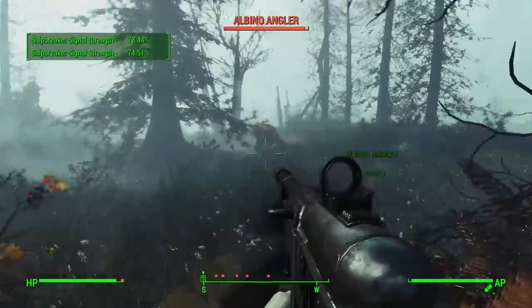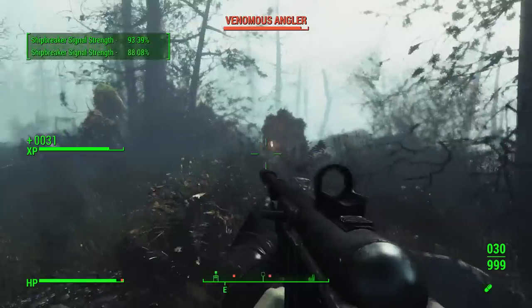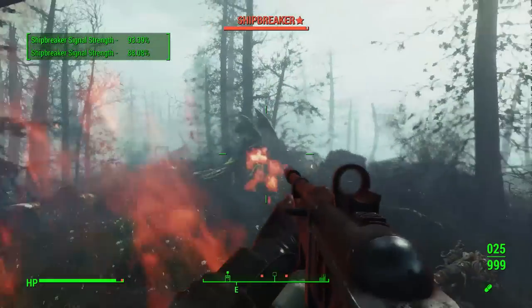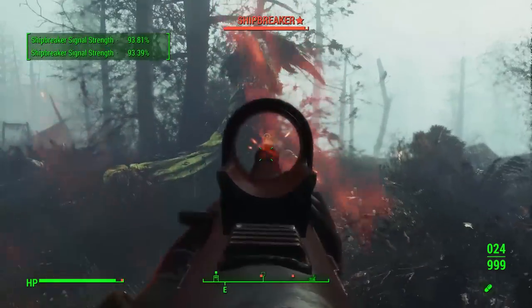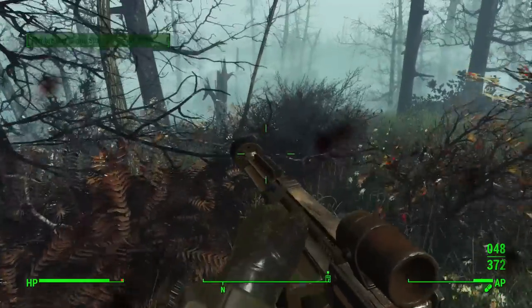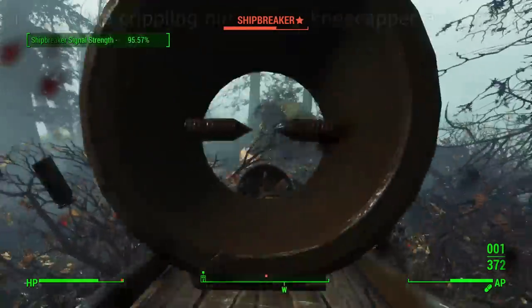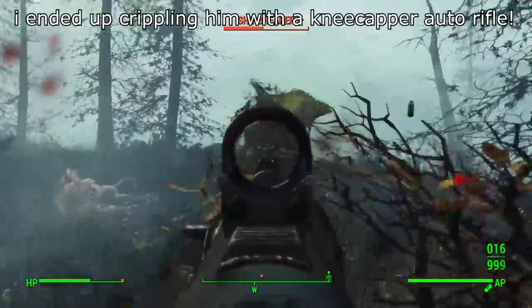It's worth mentioning that Shipbreaker is at a minimum level of 75 and will scale fairly high no matter what level you are, so be prepared for a pretty tough fight. He is a legendary, uniquely named fog crawler — he's very fast and can deal a lot of damage up close, so it's good to be prepared for the fight.